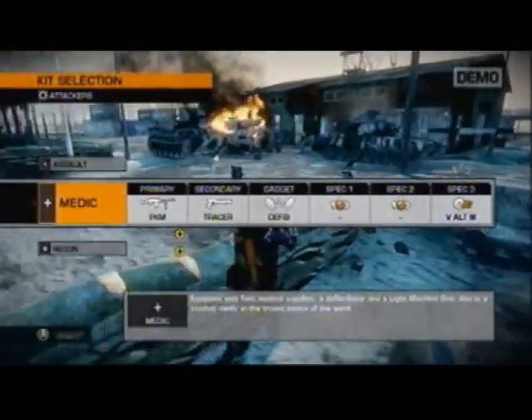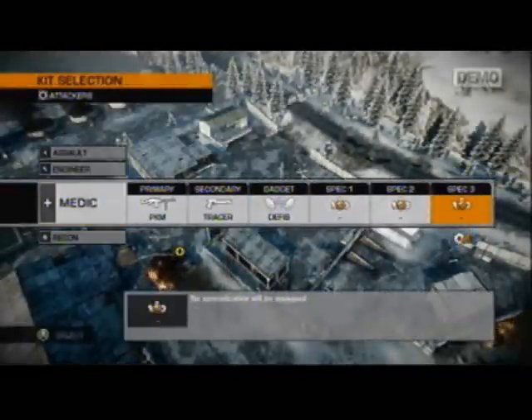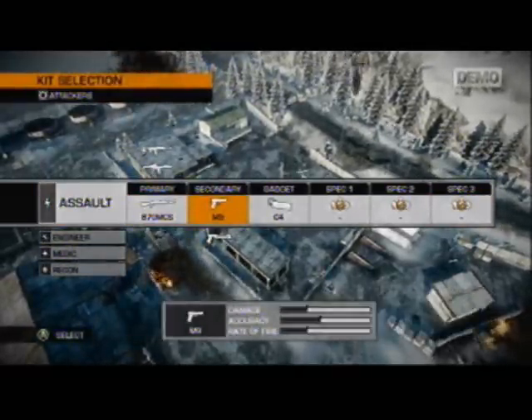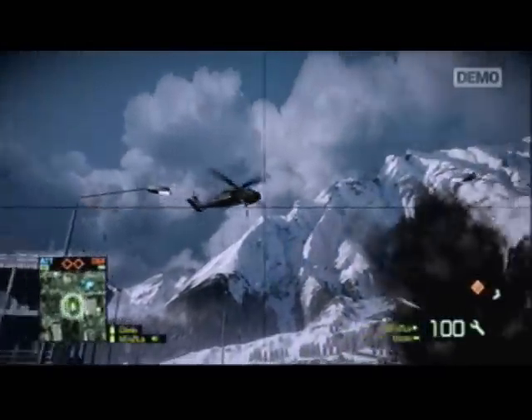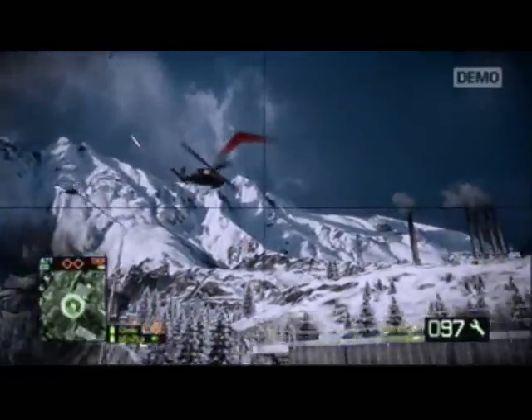Probably waiting for the anti-aircraft tank to spawn - and there it is. I'm switching through the kits here. I figure I'm going to go for a little C4 crate action, so I've switched to the pistol to give me some range to defend myself, shotgun for close quarters, and I've got C4 and the ammo crate - so pretty much unlimited C4. So I hop in the tank with Penzilla, so I don't have to worry about range against the pistol right now.